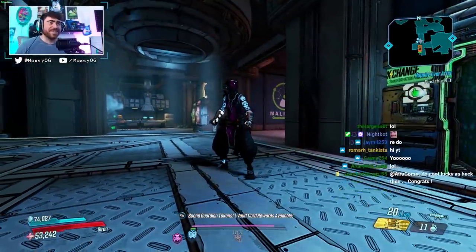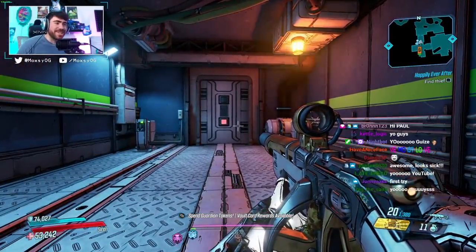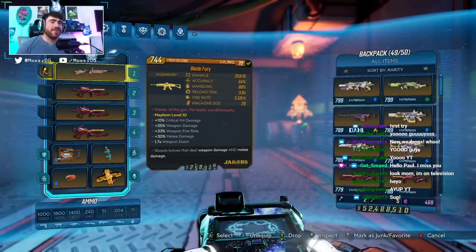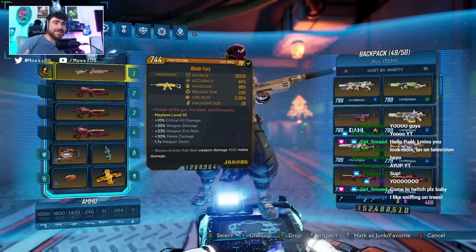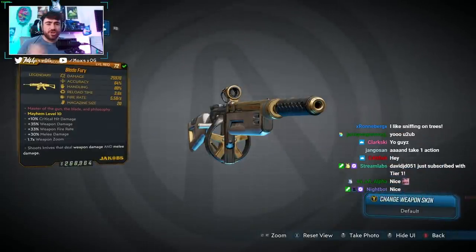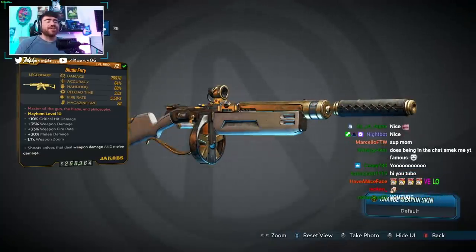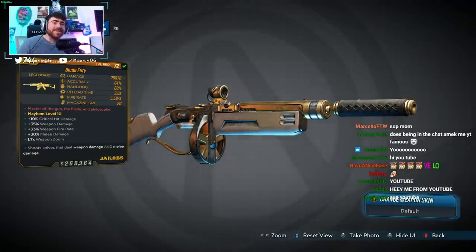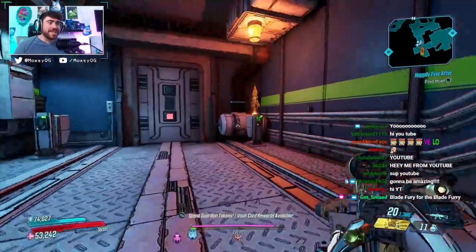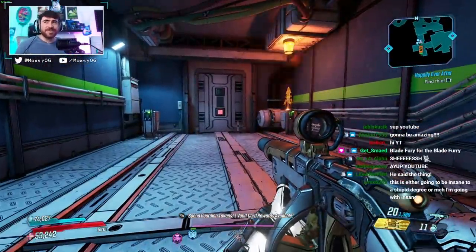What is up! Maximum Borderlands 3 video and today we are covering a new vault card weapon that was just added today. This thing might be one of the craziest weapons added into Borderlands 3 and I cannot wait to try it — I haven't actually tried this thing yet. So we're gonna be doing that live. This is the new weapon: the Blade Fury. It shoots knives, they deal weapon damage and melee damage, and it is a Jacobs. We're gonna be testing it out on a few different characters, giving you guys my impressions. Hope you guys enjoy the video, let's get right into it.